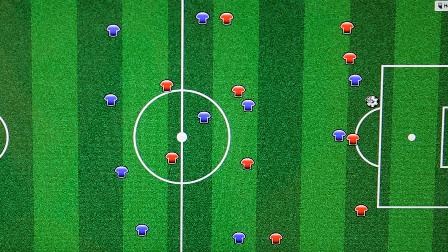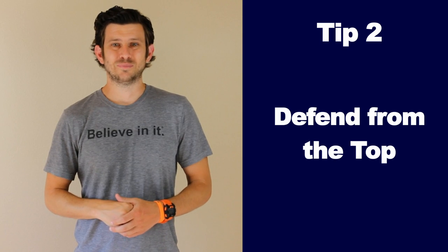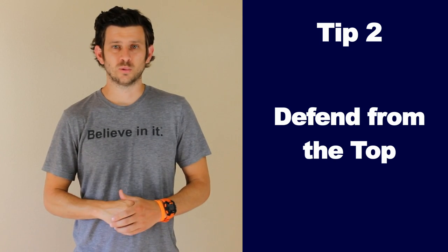Tip number 2: Defend from the top. Coaches and players hate when forwards don't defend up top. You need to be on world-class attacking status to not defend up top these days. Chase down balls. Try to force the defenders to not pass around the back and keep them on one side when you can. When your teammates see you leading by example and defending hard, they will defend hard too.